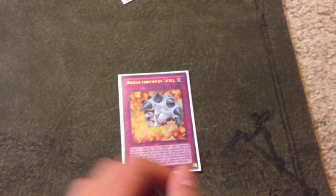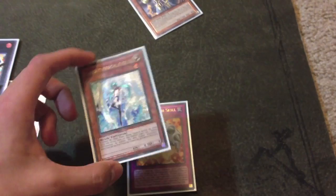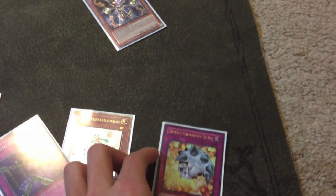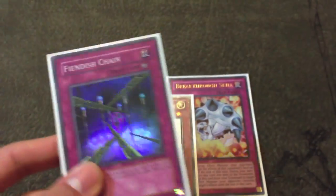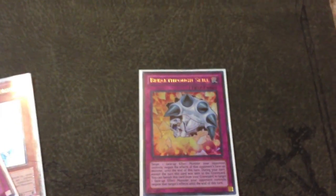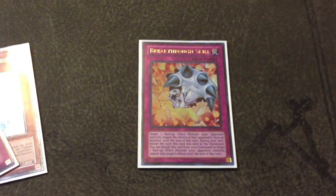This card is also susceptible to Macro Cosmos — you can't activate the second effect if it's banished. This card might be seeing more play as the format progresses. As of now, most people are running Effect Veiler and some decks are running Fiendish Chain, but Breakthrough Skill is one card to look out for. You can start testing it — it could be seeing a lot more play in the next format or formats to come. Tell me in the comments if you'd ever consider running this card, and thanks for watching guys, peace.